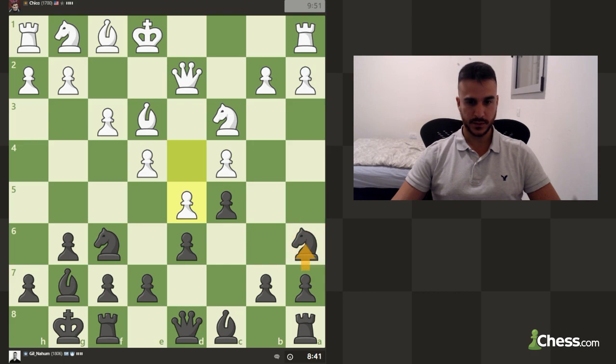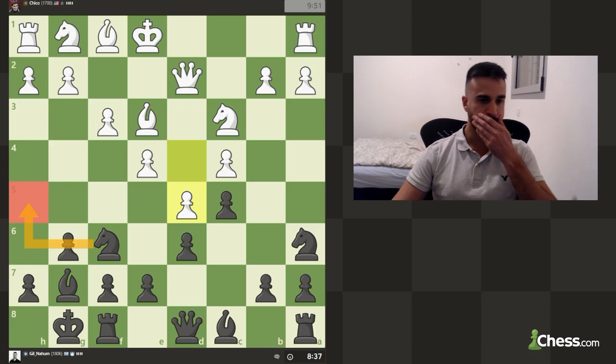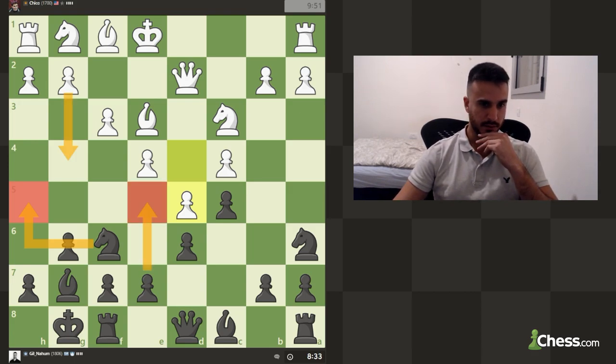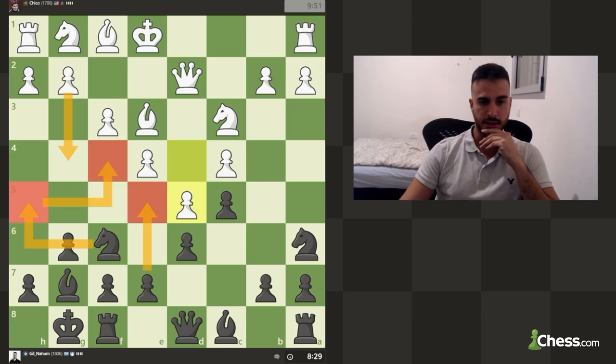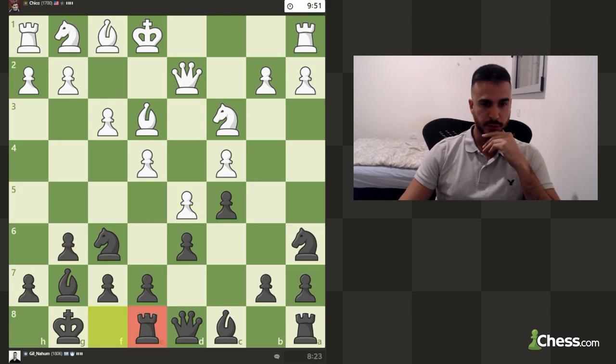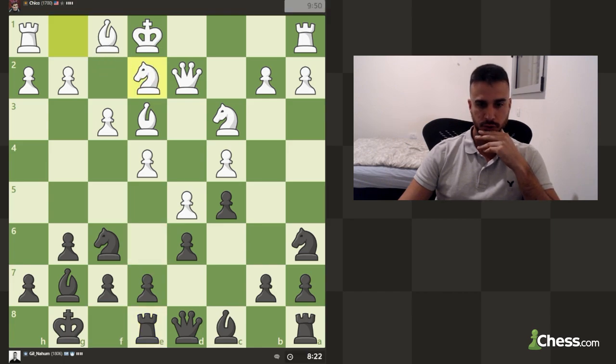Obviously I do want to prepare a6 if possible. Knight to g5 can be a move but we didn't play e5, so that's not really a good idea yet. In this position I will play the move rook e8 in order to maybe prepare this pawn push, and I do want to play a6 when possible and try to open up the queenside.